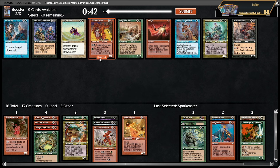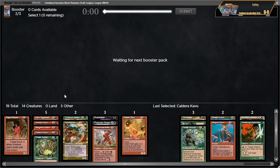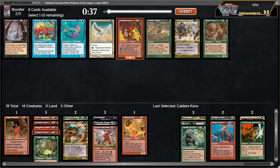We get rewarded with the caldera kavu anyway. I could take the volcano imp — these are both really good. I think maybe in this deck... I have no flyers, but caldera kavu kills them. Maybe not though. I think it's the kavu but I'm not a hundred percent. Another one — seems great. I wouldn't mind putting volcano imp in the deck.